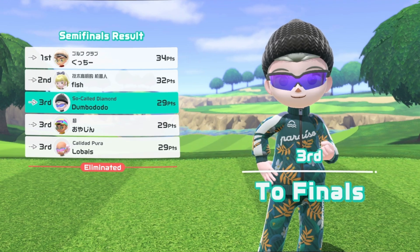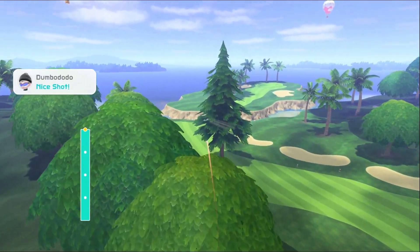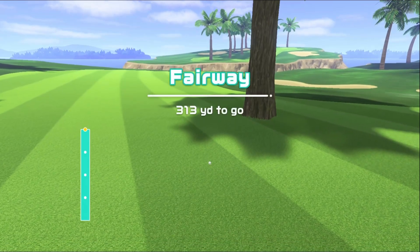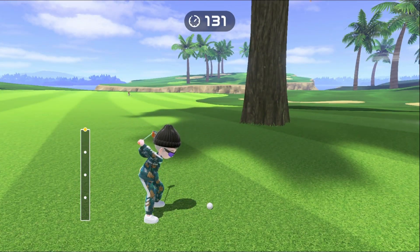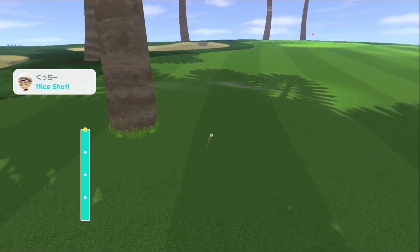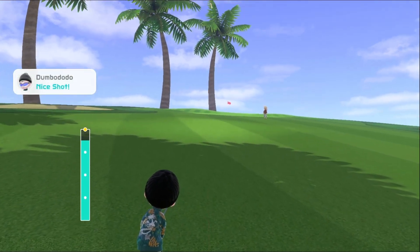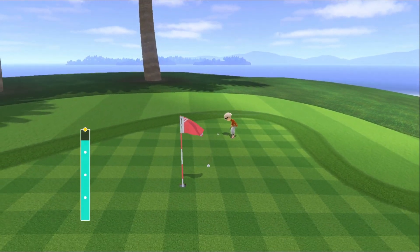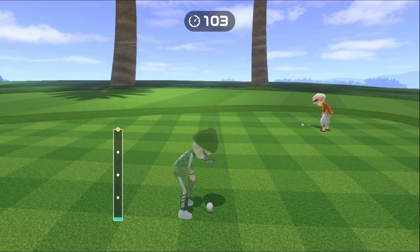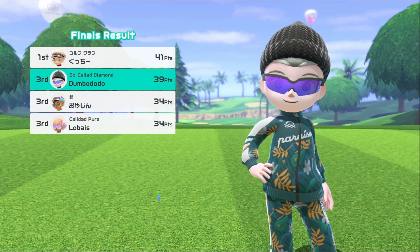Five people heading to the final round as opposed to three. Let's see if we can take advantage of this opportunity. We want to get over this tree and then be to the left of the one in front of us on the fairway. Pretty good look at the hole — 82 yards to go. Good shot coming in hot, nice little bounce. That's a beauty. Hopefully we can get a birdie here, and we just barely get it. We're the only ones to get a birdie there — that gets us sole possession of second place.